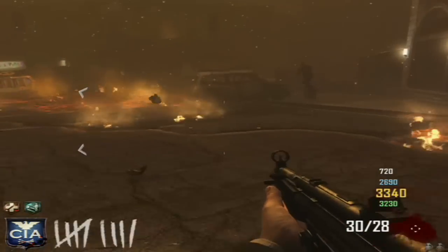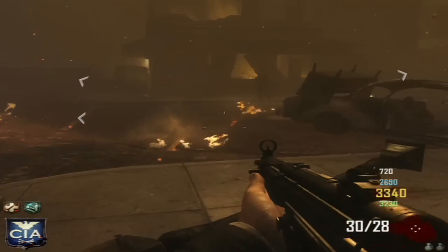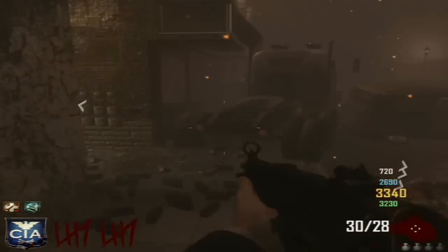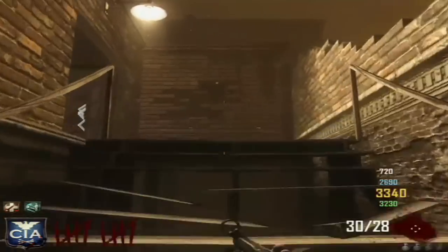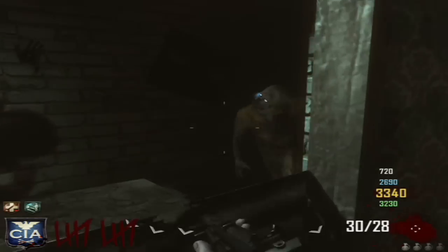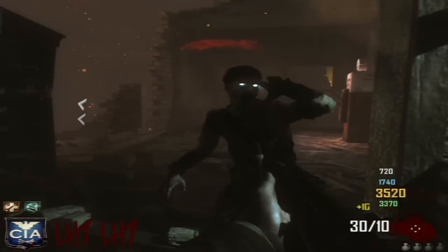Don't ever underestimate the enemy. If there's four on your team but only one on the other team, it's actually easier for him to stay alive because he's not having to watch anybody else's back - he just keeps his own thing going. With you, you need to defend your teammates, help them, and they're also getting in your way, so he's getting more points on his side.